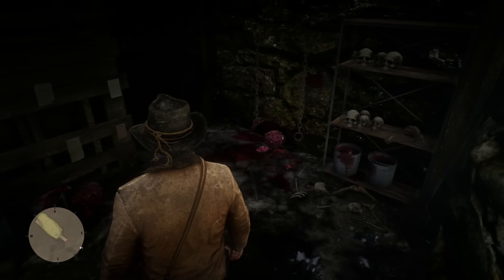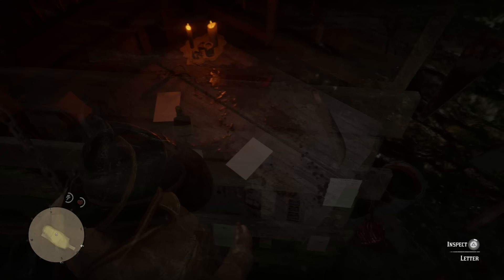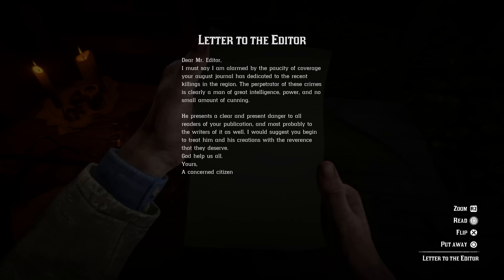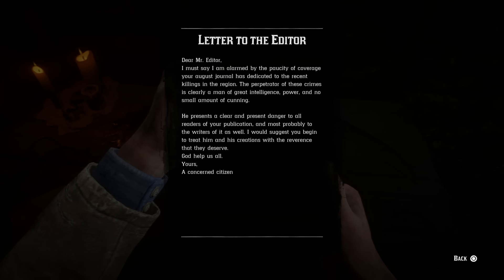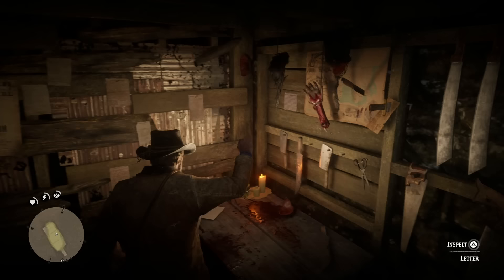There's also a lot of things you can check out in here. There's a letter he has written apparently called 'Letter to the Editor' — I'm not sure if this is him writing about himself in the third person, but that is a letter he ultimately wrote. One thing I would recommend is before you go any further, grab your lantern from your horse because it is really difficult to see in there. I have my brightness turned up all the way and it was still really hard to see. I would definitely go get your lantern because there is a back room I almost missed, and I discovered some creepy stuff in there.